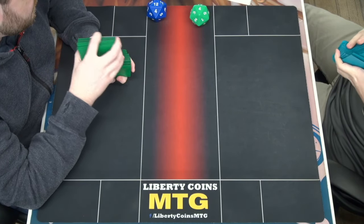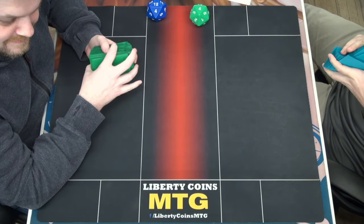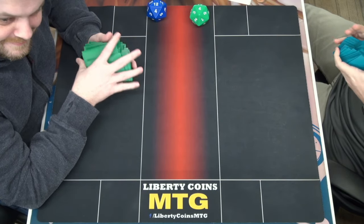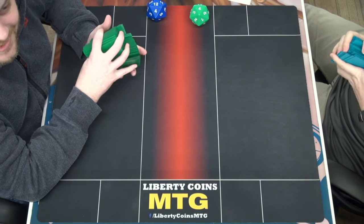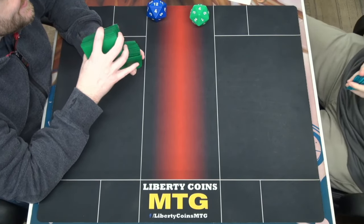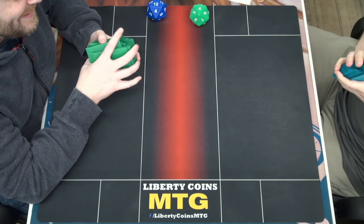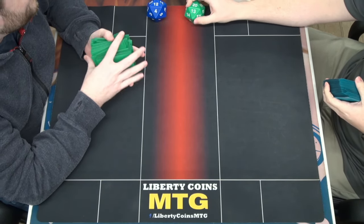I kept a two mana hand - you saw my opening. The other seven I drew were lands. Very nice to get an undeserved third game. I got to show off the backup plan - play a regenerating trample creature that just owned in draft.